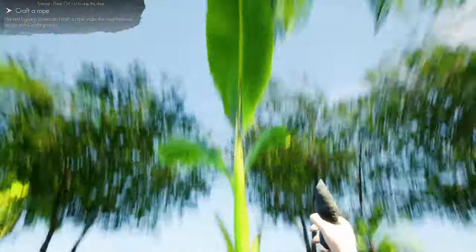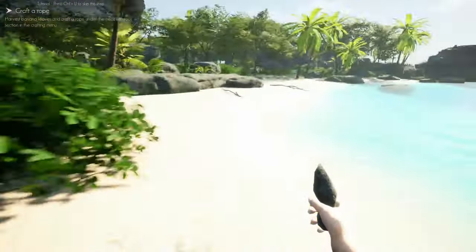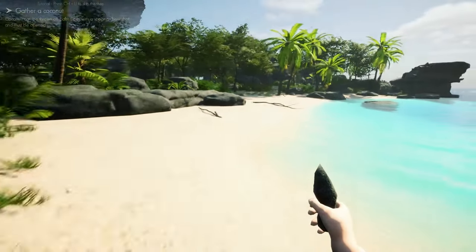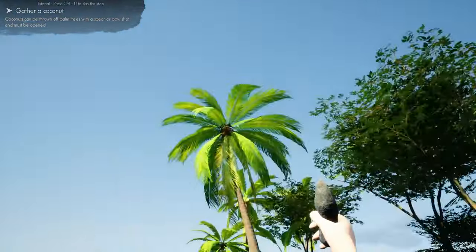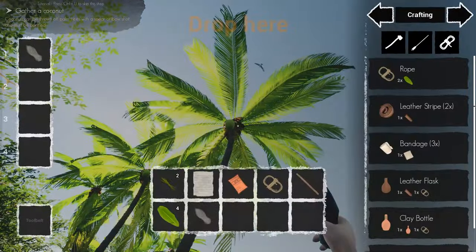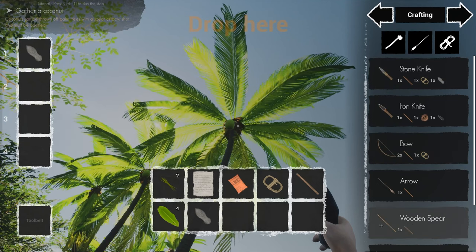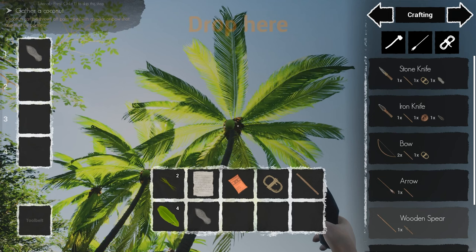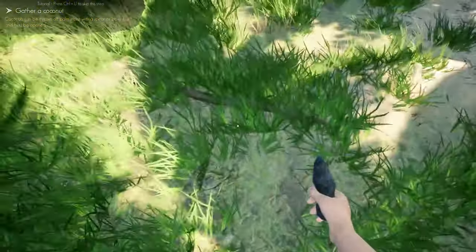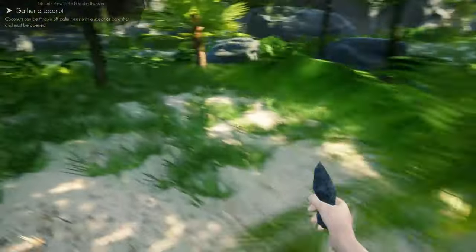Hit the banana plant and the leaves fall down — you can't hit it anymore after that, but that's fine because these leaves are what we turn into rope. To gather a coconut you need to shoot a spear or arrow at it. Looking in the crafting weapons menu, you can make bows and spears — the spear is cheapest, just one stick, but I find the bow quite useful. We'll need one more stick and a rope to make the bow. I accidentally made an arrow instead, so let's find another stick.